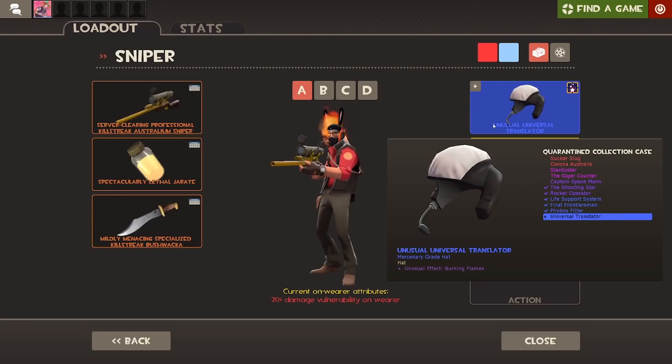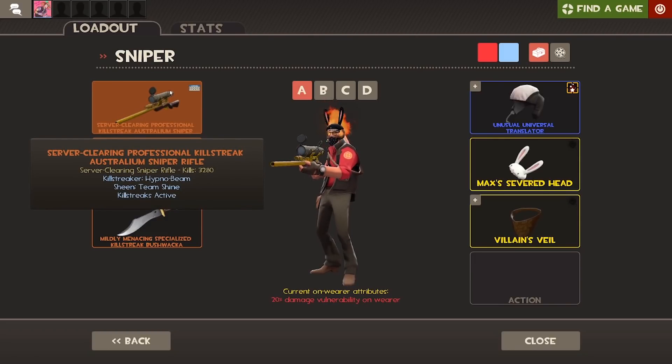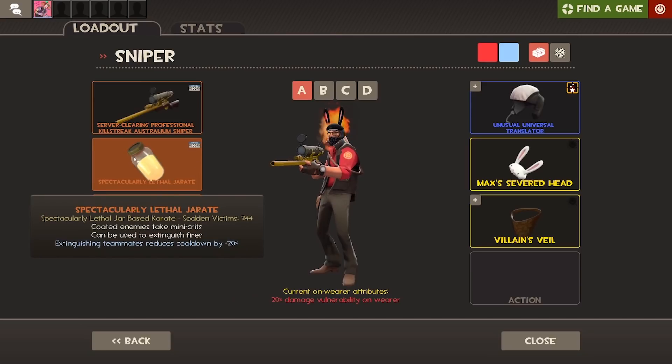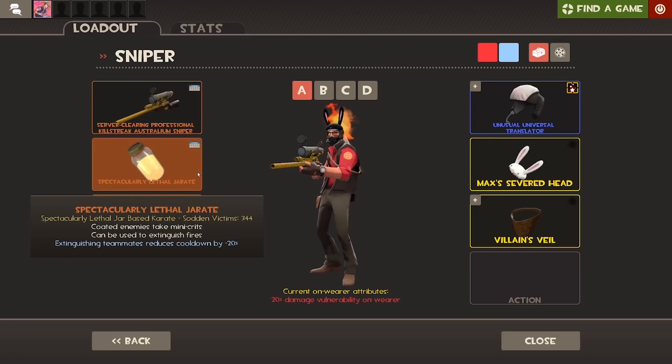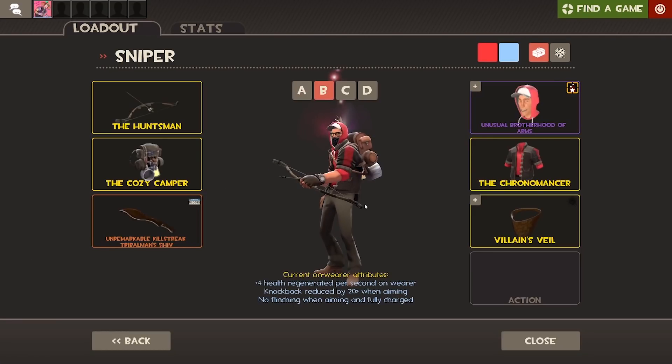For Sniper, this is actually my main loadout. I actually use the Universal Translator and the Max's Head over my Hong Kong Cone for Sniper — I just really like the way this loadout looks. I have my regular Australian Killstreak Sniper Rifle, a Jarate, and the Bushwhacker, because that's been my favorite since TF Connect. I always used to use an SMG and something else, but since TF Connect I've started using the Bushwhacker because I can defend myself more.